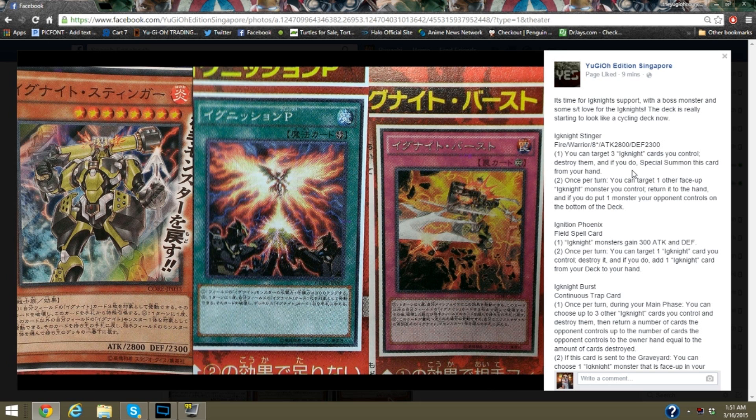These are the Ignites — you remember them? They were Pendulums. Well, there's more. There's a level 8 that lets you target three Ignite cards you control, destroy them, and if you do, you can special summon this card from your hand. It's pretty nifty. Once per turn, you can target one other face-up Ignite monster you control and return it to the hand. And if you do, you can put one monster your opponent controls on the bottom of their deck. That's pretty nasty.